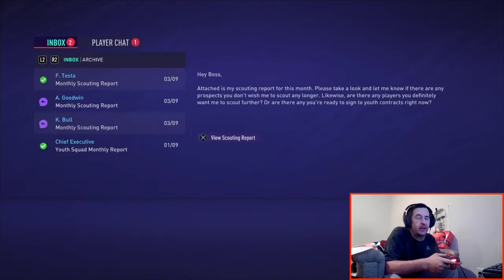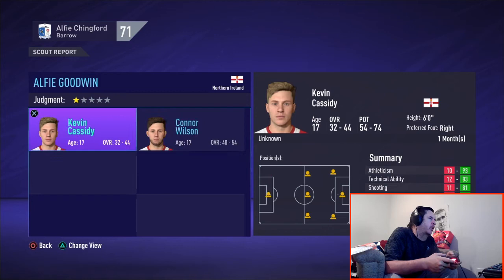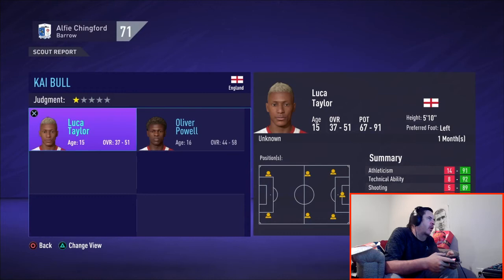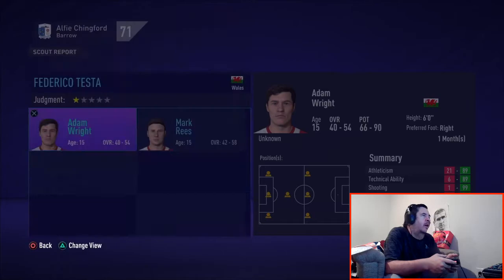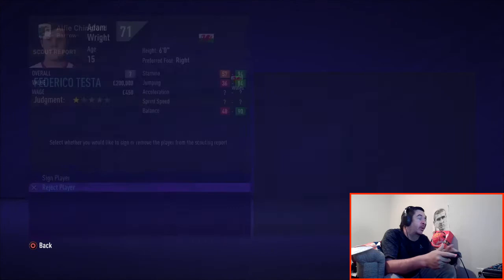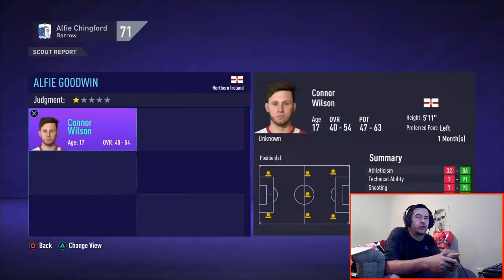Scout reports came through at the beginning of August and we already have a crop of players. From Northern Ireland we've got Kevin Cassidy and Connor Wilson, both 17 — eligible to come straight in. We also have Oliver Powell, a defensive midfielder. Since we already signed Ronan, one of them may have to play center back, as Barrow's system uses more central midfielders.